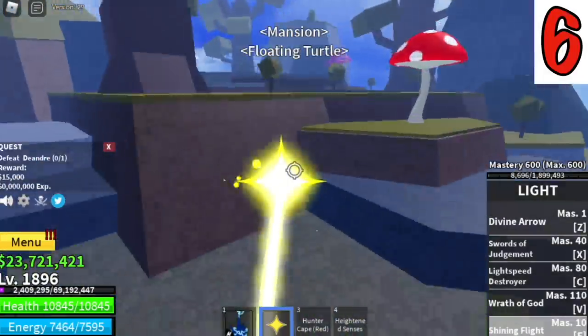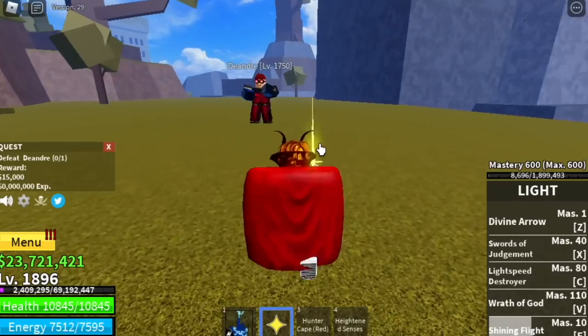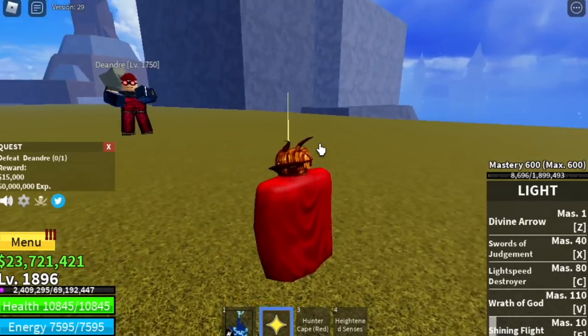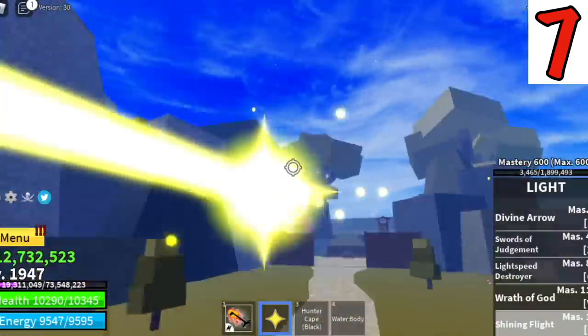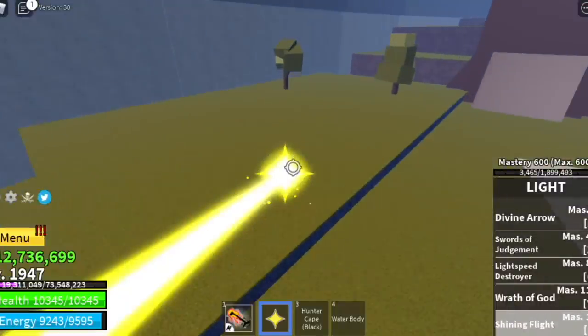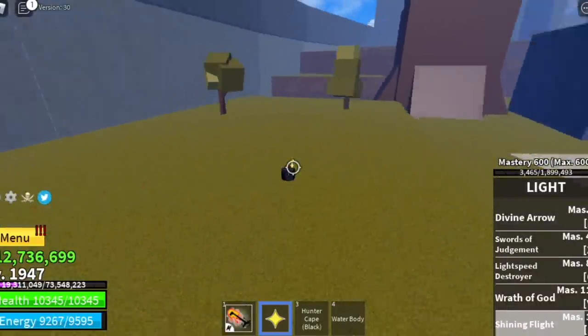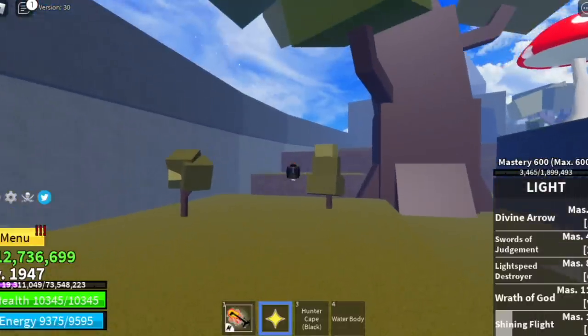For the sixth location, again from the mansion go to the left, just fly and that's another location. For the last one, from the mansion go straight - remember the Musketeer Pirate, and at the back of his house is the location. That's it for the Floating Turtle locations.